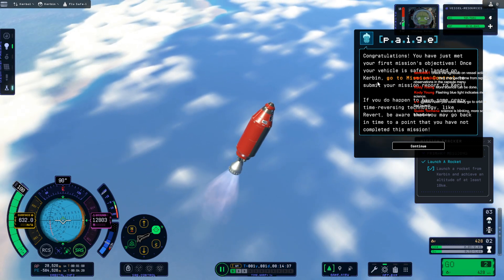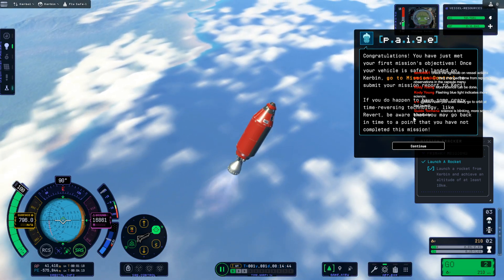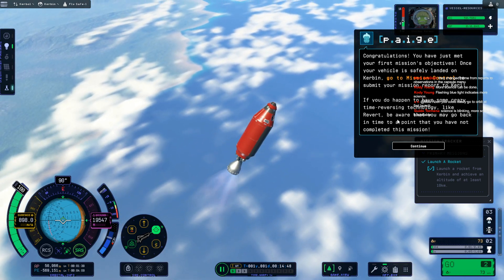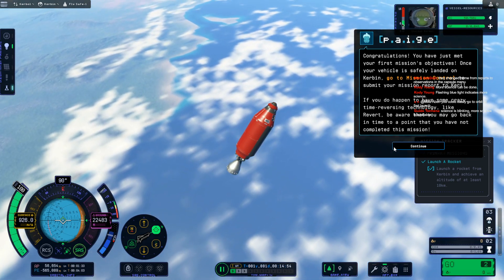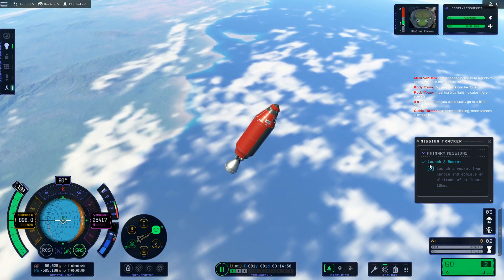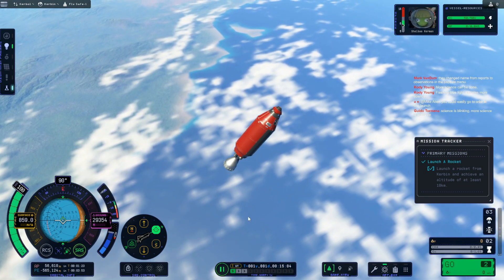Once your vehicle is safely landed on Kerbin, go to mission control to submit your mission report to Kari. If you do happen to have some crazy time reversing technology like revert, be aware that you may go back in time to a point where you have not completed this mission. That's a nice thing to say. I'm sure there are people that get stuck on that. We got a little check mark next to 'launch a rocket.' We got almost 57 kilometers out of this.